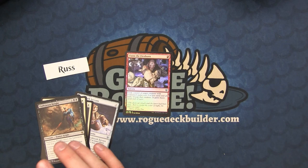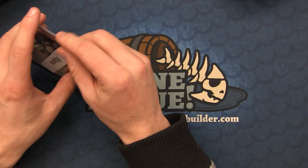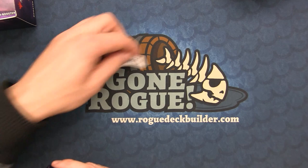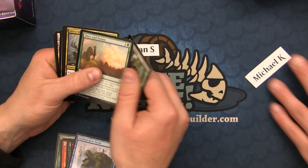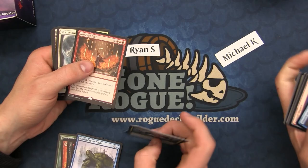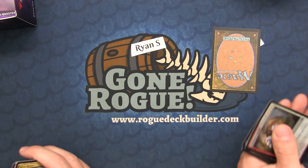Claim the Firstborn is broken in the 10-life event they were doing on Arena. That card won me so many games. They had a 10-to-zero life event where Mono White and Mono Red were everywhere, along with Green-Red and Mono Green. For Ryan S — for Michael K — wow, this food pack. Irencrag foil rare, Steal foil rare — yeah these boxes have been crazy!